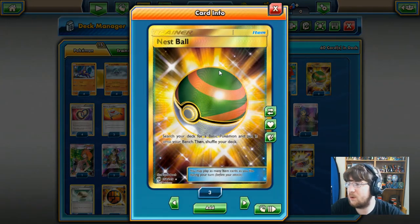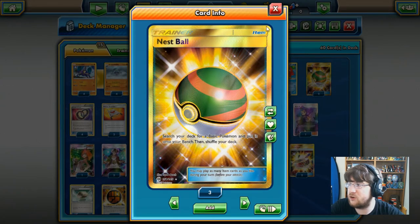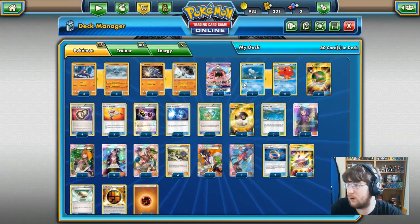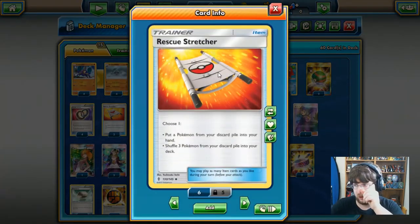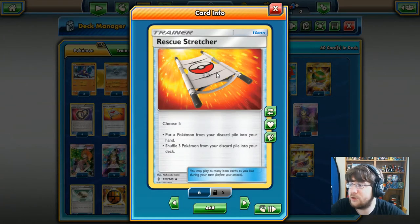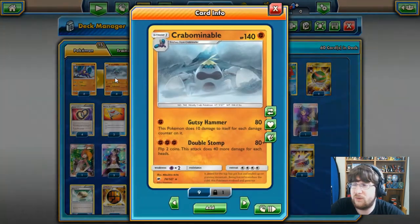Starting with the Nest Ball — you get to search your deck for a basic Pokémon and put it onto your bench, which will be used for Crabrawler, Machop, or Remoraid. We have Puzzles of Time — you may play two at once to grab two cards from your discard pile, or play one to reorganize the top three cards of your deck. We also have the Rescue Stretcher — you can put a Pokémon from your discard pile into your hand or shuffle three back into your deck. We run four Crabrawler and four Crabominable.